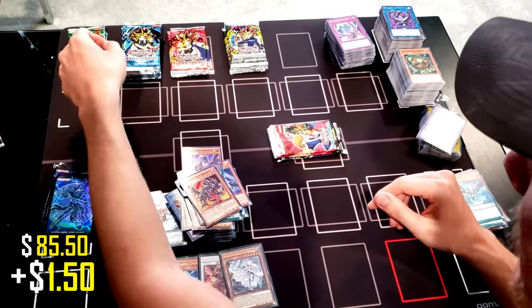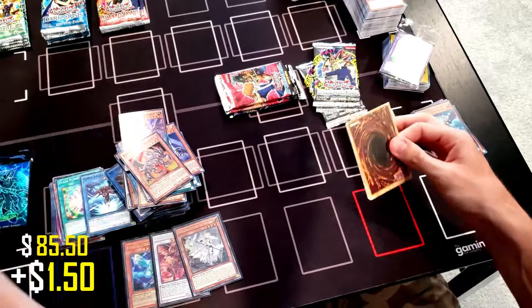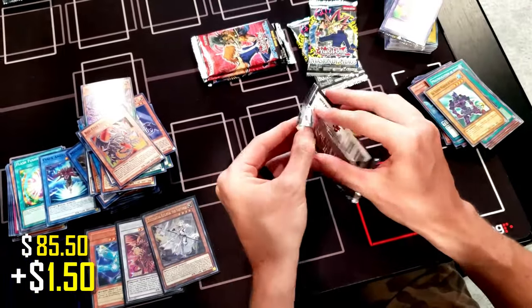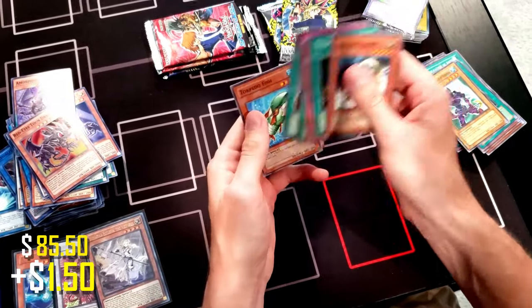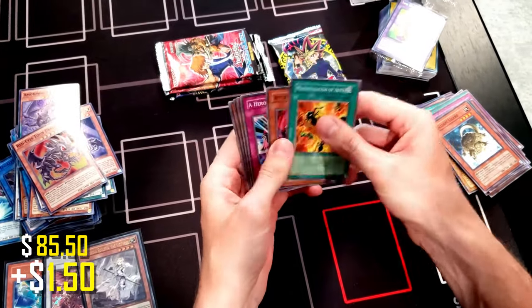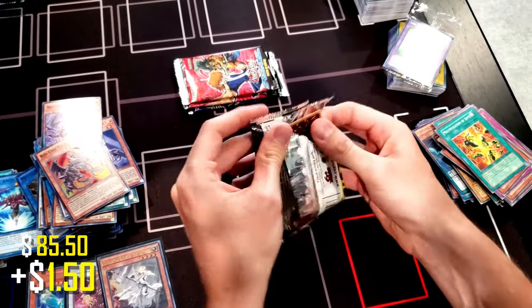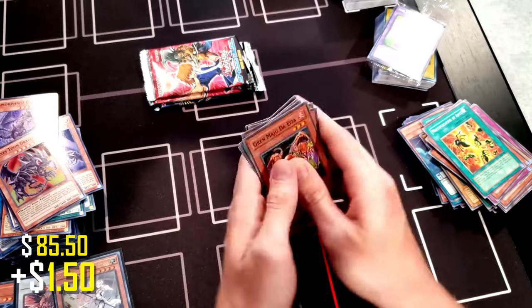Because Invasion of Chaos is my favorite pack, let's do that one next — we're going to save Dark Crisis and Spell Ruler for the end. What I'm hoping for is a Black Luster Soldier — that would be pretty cool. We've already pulled Chaos Emperor Dragon from here before. We got Mad Dog — no foil. Stray Lambs — rare, nothing special. We could also get Black Tyranno. Lucagana — rare, not that interesting. Dark Triceratops — rare. Nothing great out of Invasion of Chaos — that's kind of a bummer.